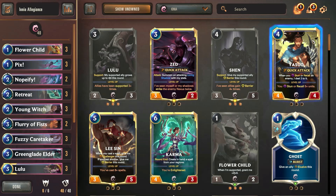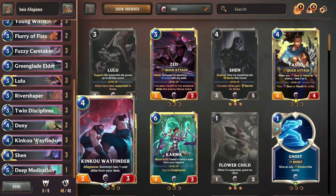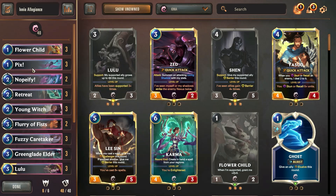Hi everybody and welcome back to another Legends of Runeterra video and gameplay. Today I have a deceptively sneaky and fun deck for you guys. This is an Ionia Allegiance deck where we are running Lulu and Shin in a support style deck from Ionia. Every single one of our cards is from Ionia, and since it's Allegiance we are running the Kiku Wayfinder. Allegiance lets us summon two one-cost allies from your deck.